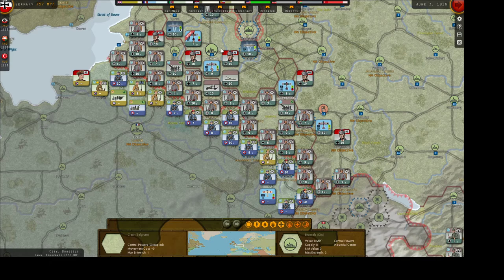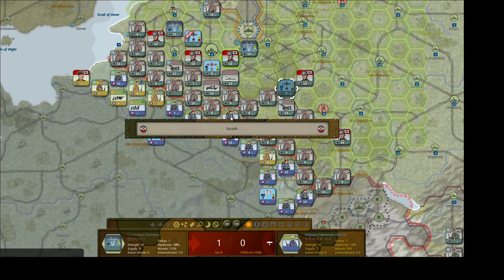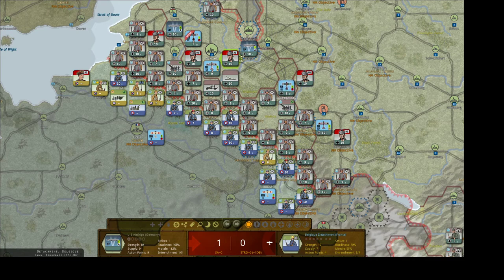We're going to try to knock this salient out here. I am going to hit these guys with the Zeppelins first, then counter them with our escorts. Red Baron — we've got three of them there. And they got nothing.